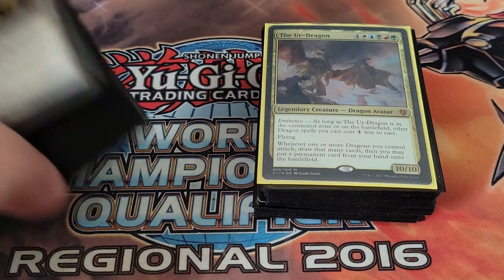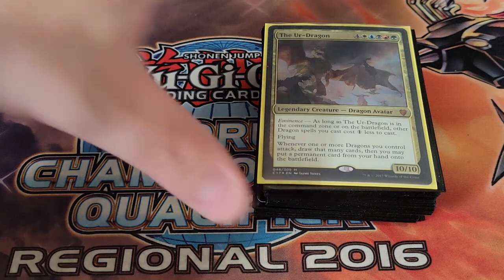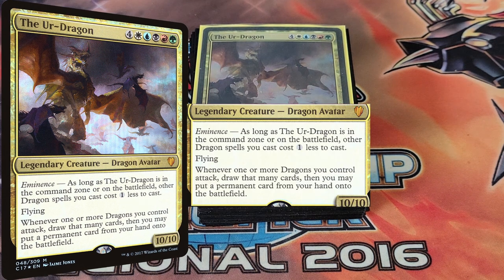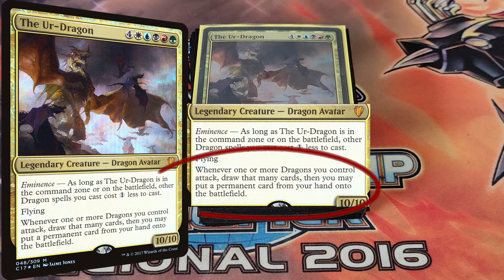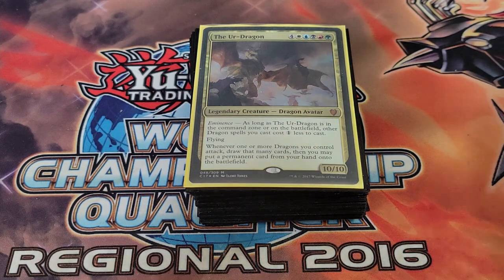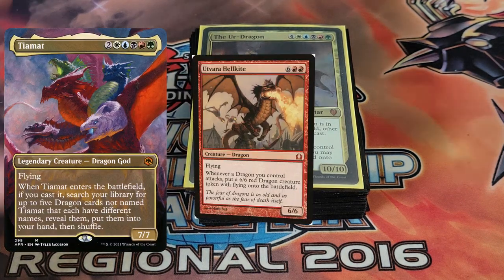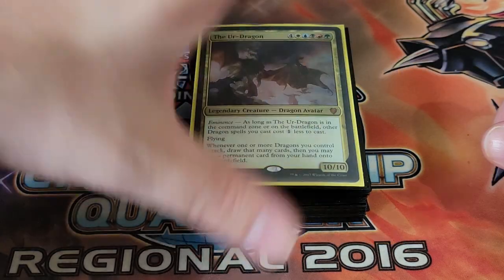We're going to split the deck into two halves to make it easier — these are 100-card decks. For those not familiar with the Ur-Dragon, it has an eminence trigger: as long as it's in the field or in the command zone, other dragon spells cost one colorless less. Whenever one or more of your dragons attack, you draw that many cards and put a permanent from your hand onto the battlefield — a great way to get card advantage and cheat out big dragons.